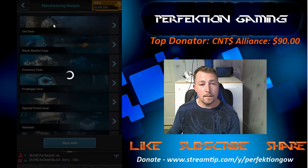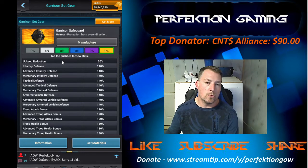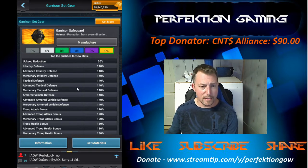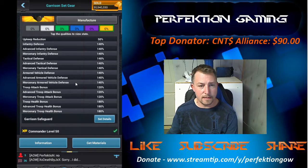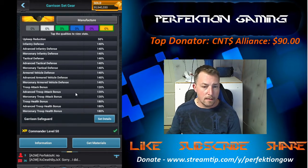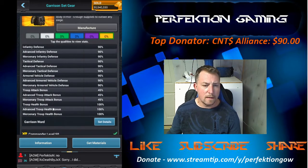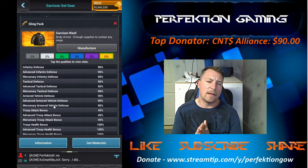Let's go take a look at the Garrison set gear. So off the helmet we're getting 140 of each type defense, 140 of each type defense, and then 180 overall health and 120 attack. There's no overall defense on this thing, which kind of sucks, but whatever.